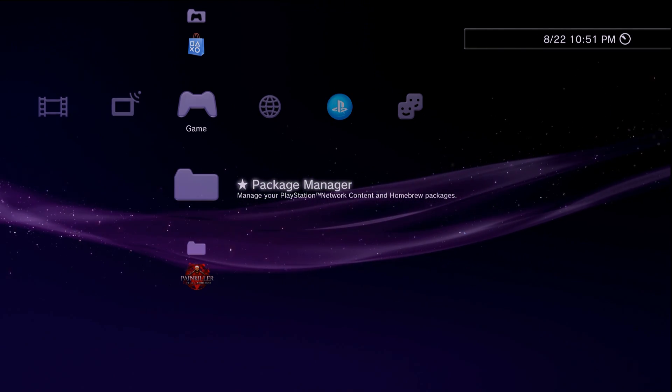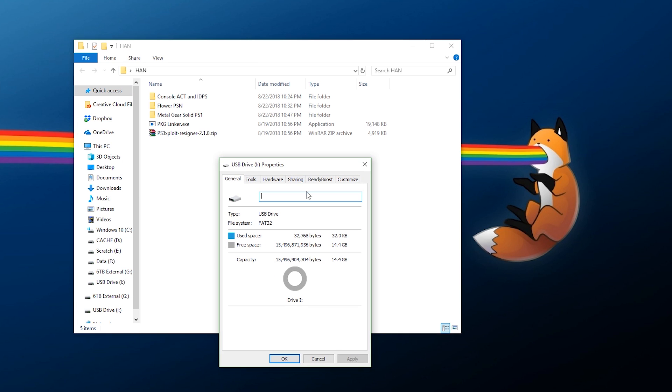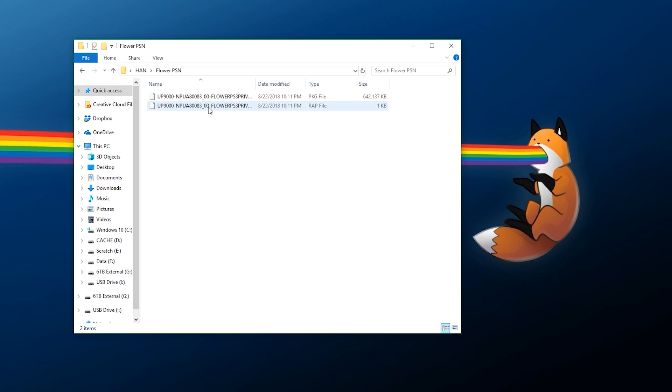Now that we're at the PC - first of all, I would highly recommend you have a flash drive available that has been formatted to FAT32. This is going to be used to transfer your package files. On top of that, you are going to need to get a hold of the package files themselves, and also the license files, which will be in a RAP format. Your game and your license should look something like this: the game is in PKG format and the license is a one kilobyte file in RAP format.